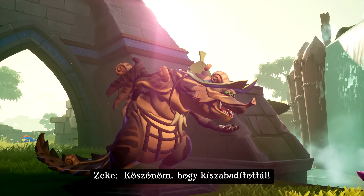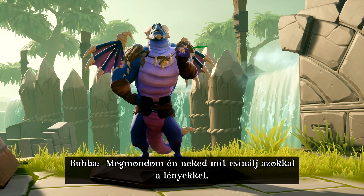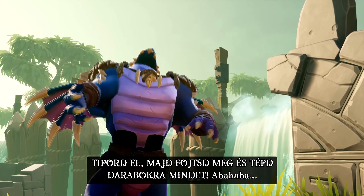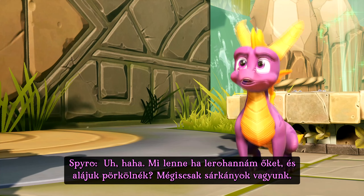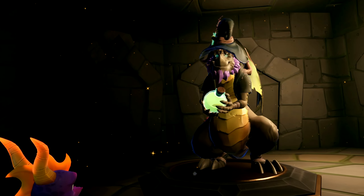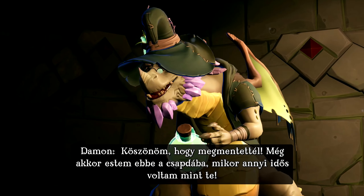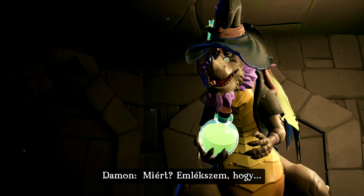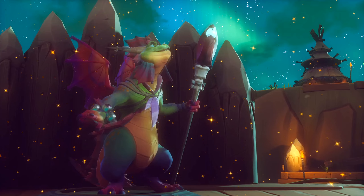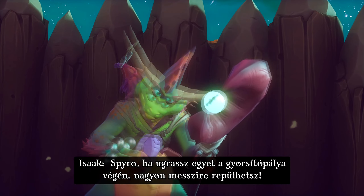Thank you for releasing me. I'll tell you what to do with those creatures — smash them, Spyro. Stamp them out and squish them and squash them. How about charge them and flame them? We are dragons, after all. Thanks for releasing me. It seems like I've been trapped in here since I was your age. Gotta go! Spyro, if you jump at the end of a supercharge ramp, you can really go far.